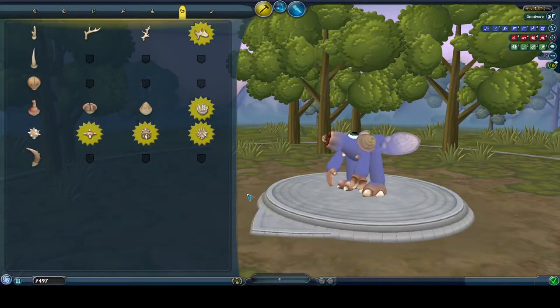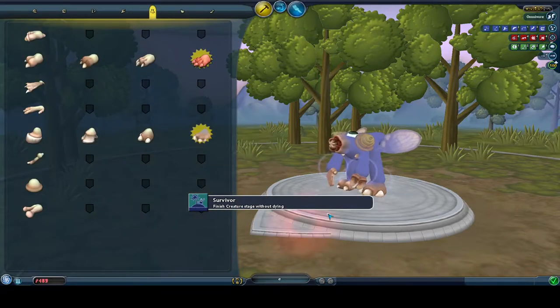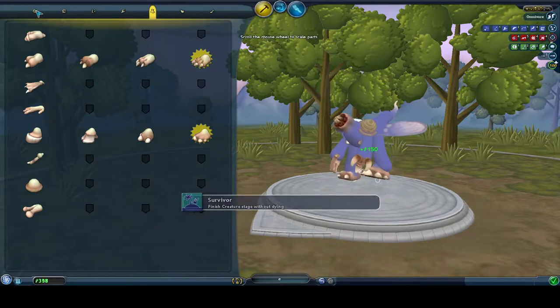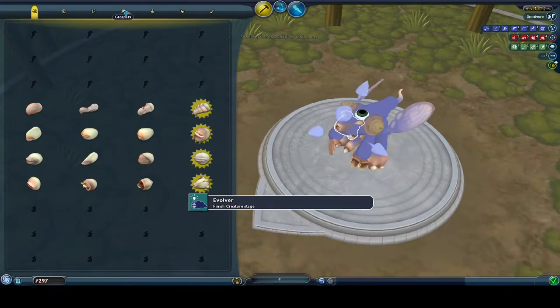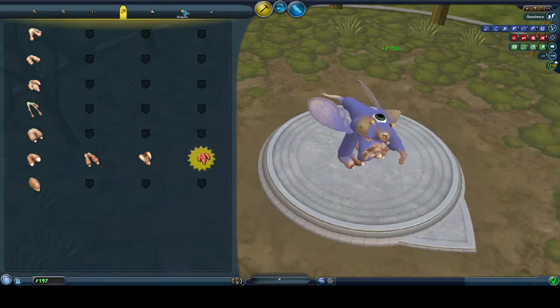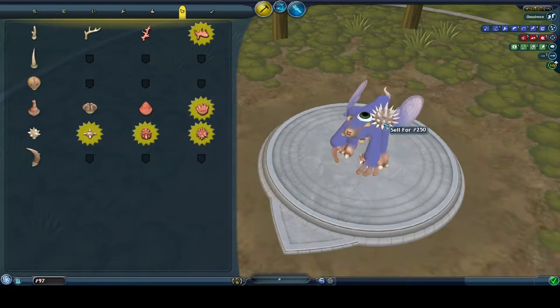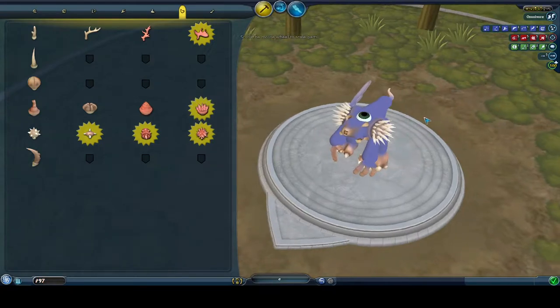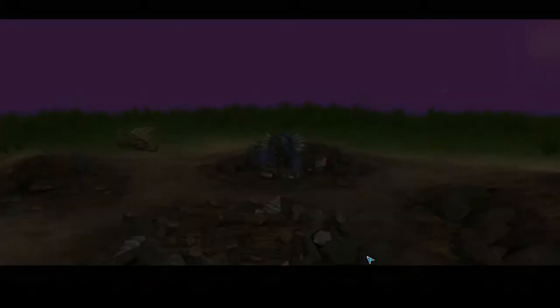Speed Demon — Finish the creature stage within an hour. Very nice. First and foremost, we want the feet, that's all that really matters. It doesn't really matter if you unlock the other parts as long as you have the new feet. Other parts are just cool to look at I guess. Now I prefer to take the wings off because it can cause some glitches. Now we're just going to move on. If we had the timer, it would pause here as we go into tribal stage.